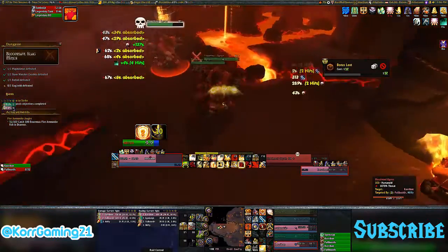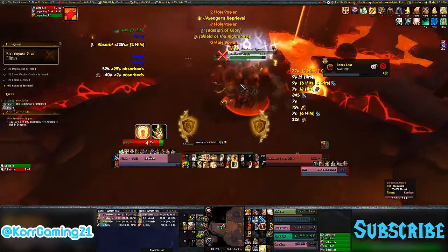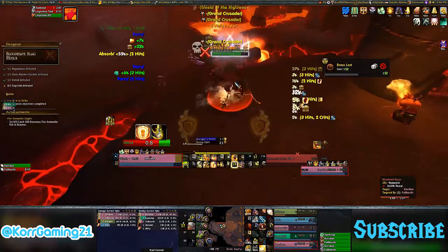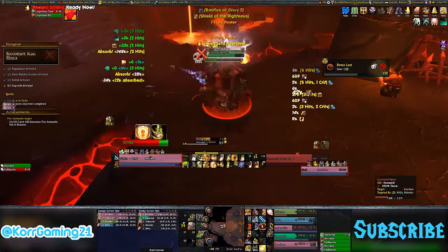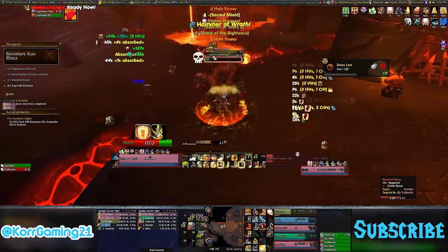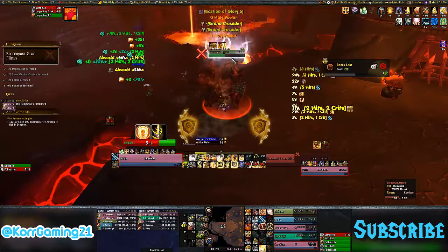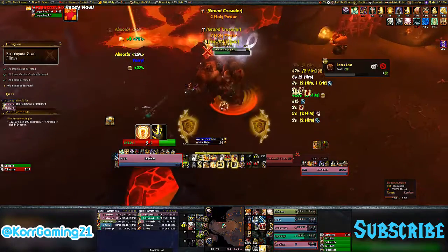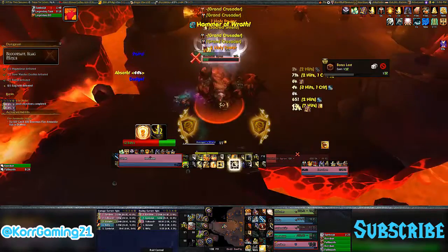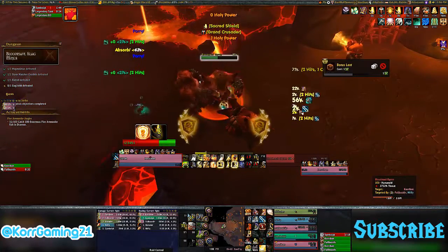Let's talk about the Protection Paladin two-set and four-set for Tier 18. The two-set: when you cast Avenger Shield, you gain an absorb equal to 5% of your maximum health. It doesn't stack, but it scales with your health and Resolve, so the more damage you're taking, the higher this bubble can get. The four-set — the big one: your Avenger Shield has a 50% chance to proc Grand Crusader, refreshing its cooldown and generating one Holy Power. This means you could use Avenger Shield and 50% of the time use it again immediately. This became our number one damage source this tier.